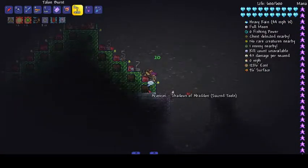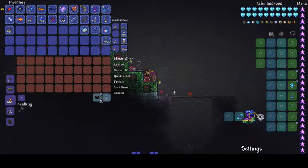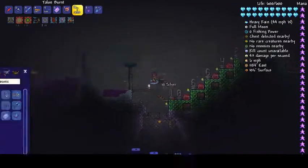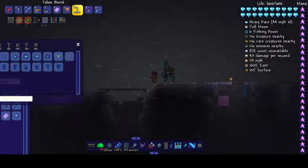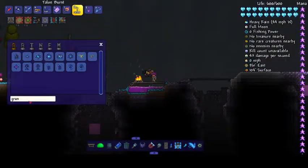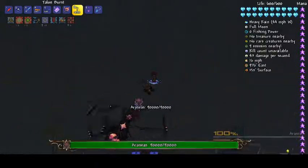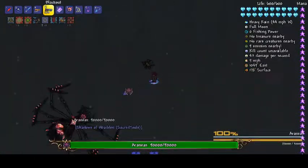Number nine is Aranaeus. We can't do Aranaeus the normal way because we don't have an Empress stem, but I'm going to summon her via cheat sheet. So, Aranaeus — she's from Shadows of Abaddon, she's a really cool boss.